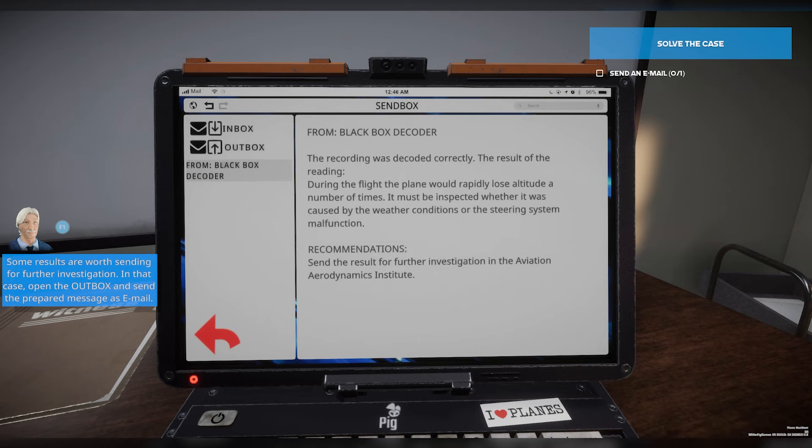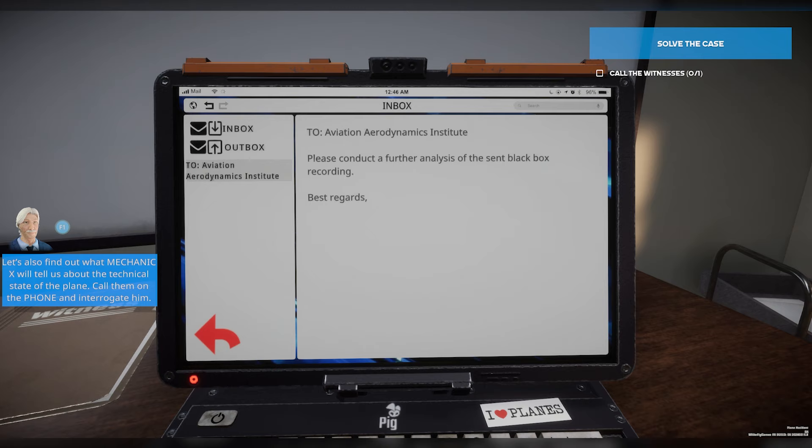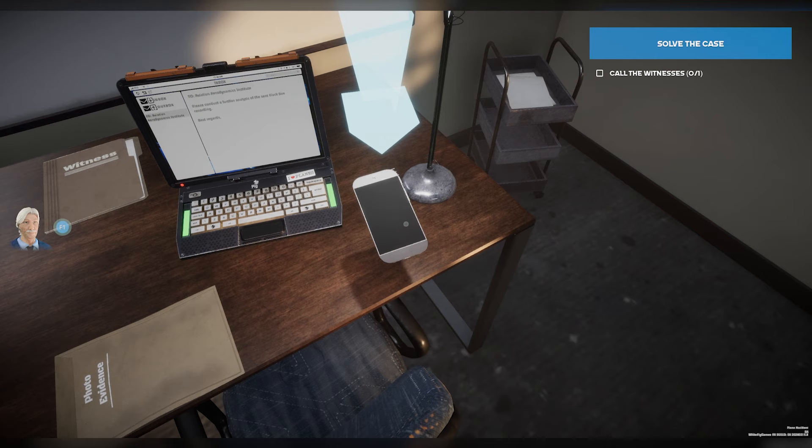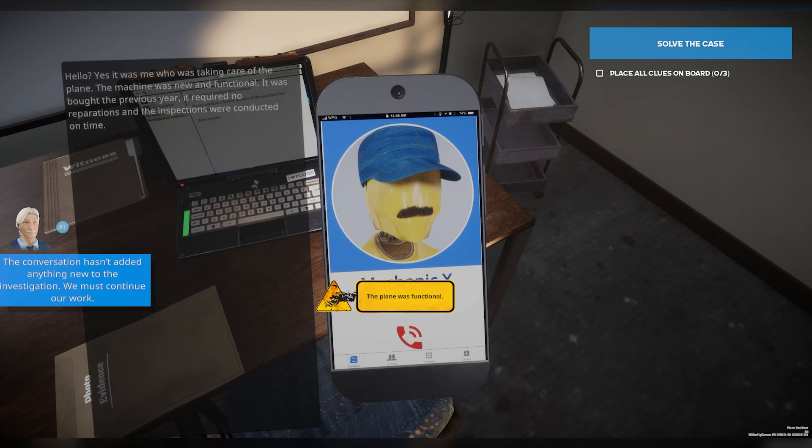So let's go ahead and receive an email to solve the case. We'll sit down at the computer and check out our inbox. So we're going to email the AAI to please conduct a further analysis of the sent black box recordings. Best regards, unnamed. Now we can actually call the witness, so this is pretty cool. We'll start with Mechanic X. Hello. Yes, it was me who was taking care of the plane. The machine was new and functional — it was bought the previous year, required no reparations, and the inspections were conducted on time.